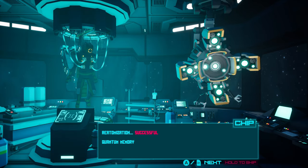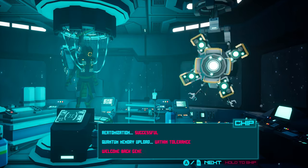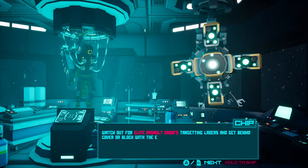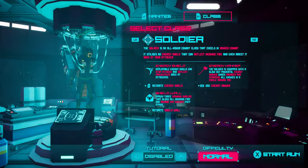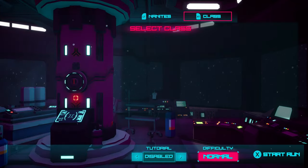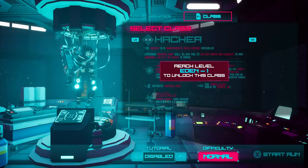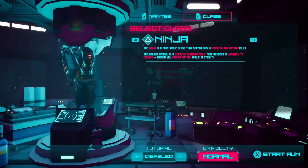Arc Runner is available to play on PlayStation 4 and 5, Xbox One, Xbox Series X and S, and Microsoft Windows PC. When you start Arc Runner, you can choose between one of three classes: Soldier, Ninja, or Hacker. The Hacker will be accessible as you progress throughout the game, and each class has its own unique abilities and play style.